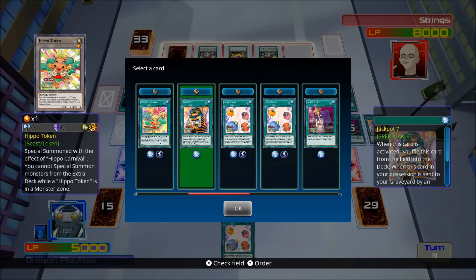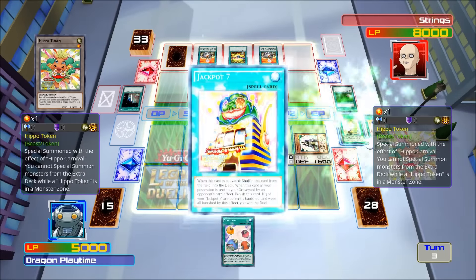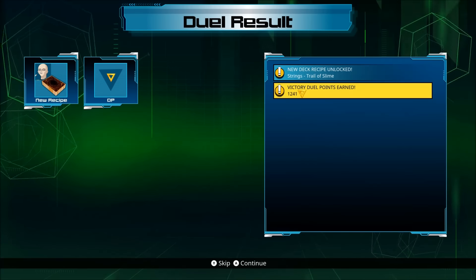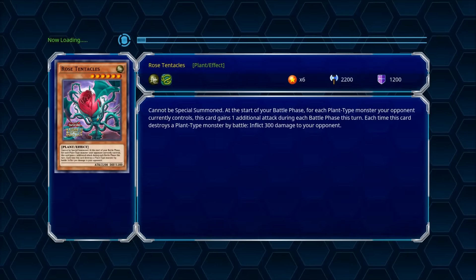You can shuffle it from the field into the deck. When this card in position is sent to your graveyard by an opponent's card effect, banish this card. If 3 of your Jackpot 7 are currently banished and were banished by this effect, you win the duel. If I went second, I had a first-turn kill on that one.